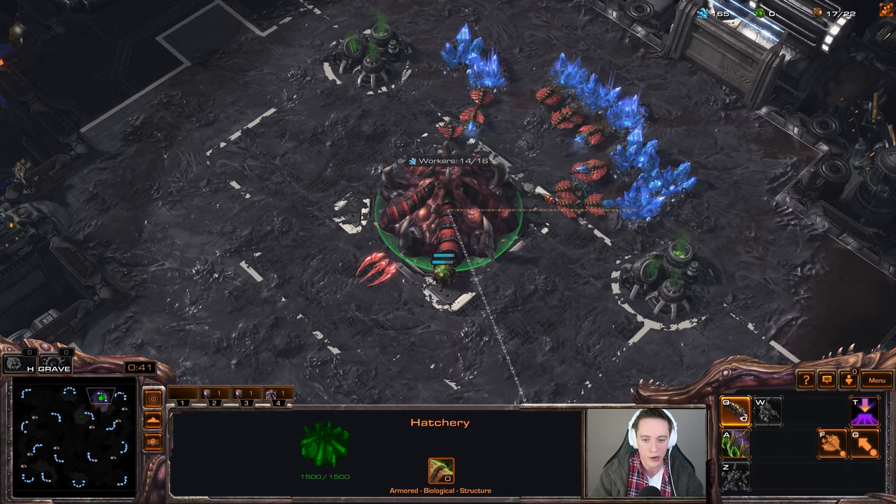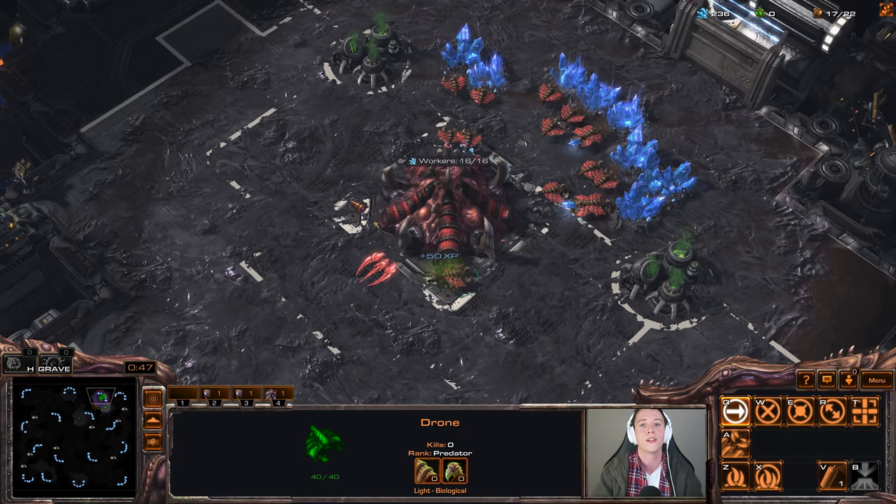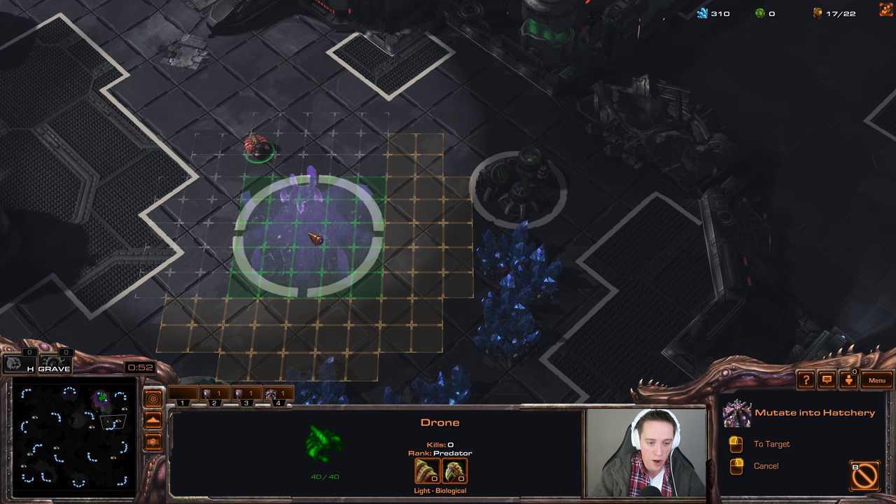For the most part, it seems like you can make your way across the map really easily, and you can quite easily maneuver around the map to defend against incoming dropships and all that kind of shenanigans, which is usually the main weakness of roach-based play.